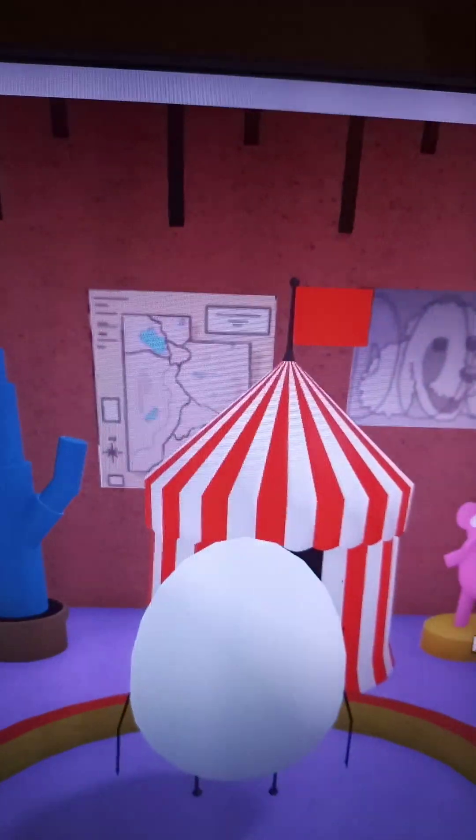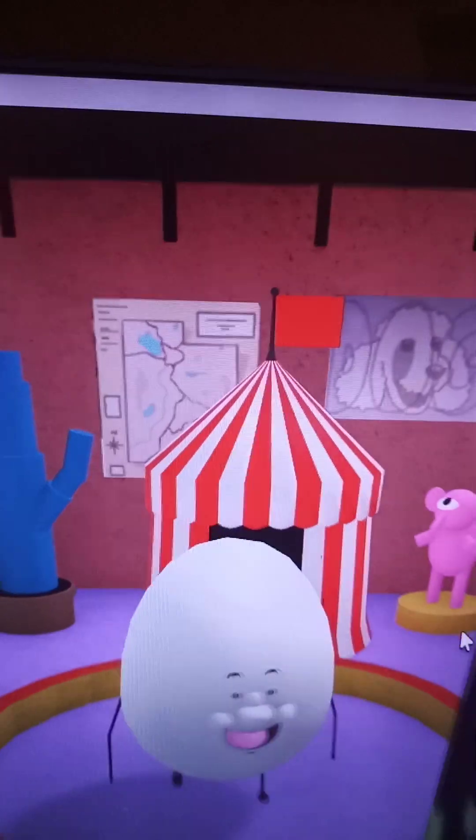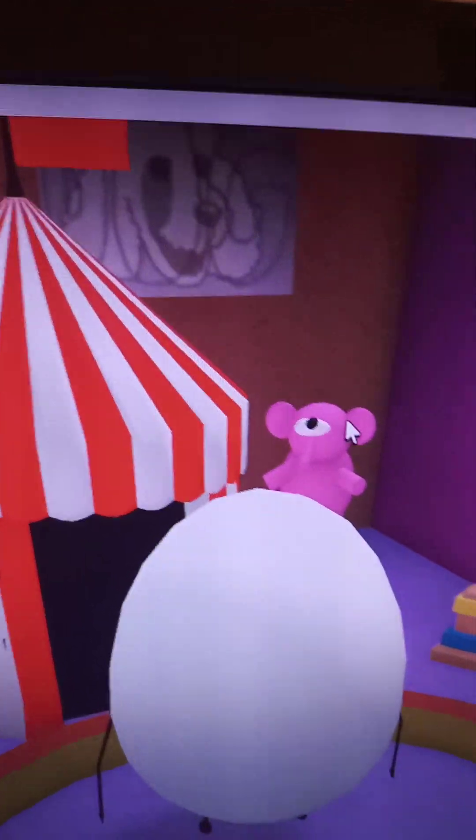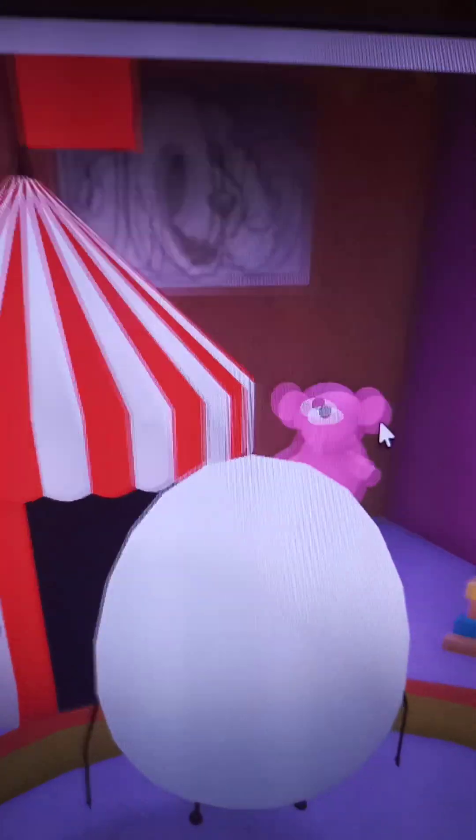And this is Grumfist's room. He doesn't like me to be here. He just needs some privacy. Well, we have a brain here, a toaster, a wooden thing, and a kid's toy. And he has a pink elephant — I think it's his pet. I'm not sure.